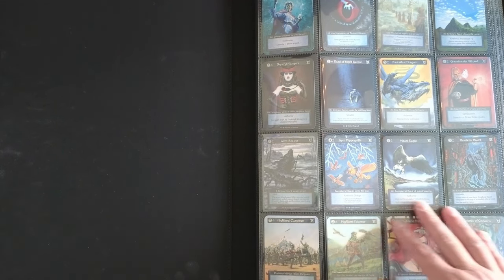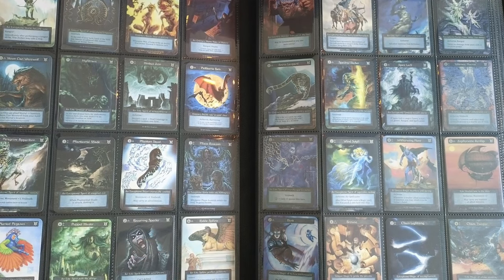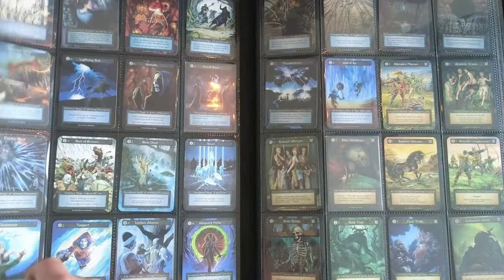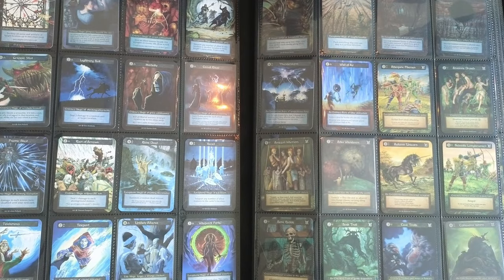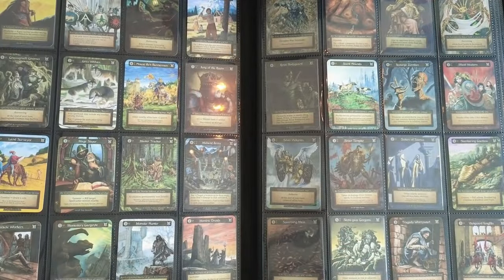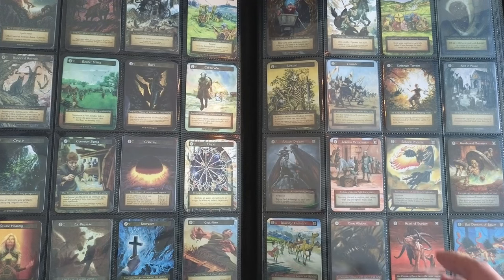First you're going to see all of the non-foils. I have this organized in the same way that is listed out on the Sorcery page for collecting, so you can print a sheet of beta to check everything off. It's all organized in alphabetical order by type: first it's alpha by air, then earth, then fire, then water, then artifacts, then sites, and then finally we have our avatars and extra cards.